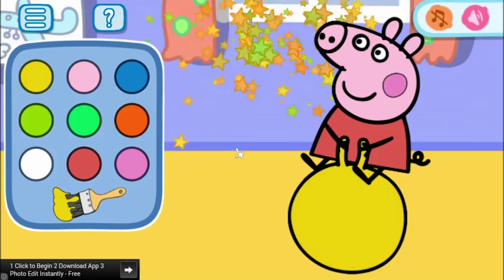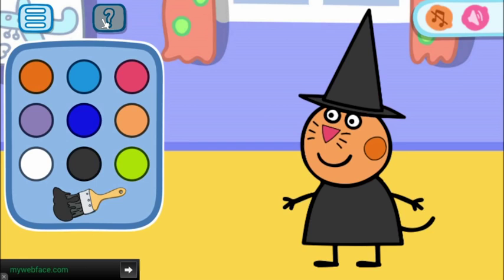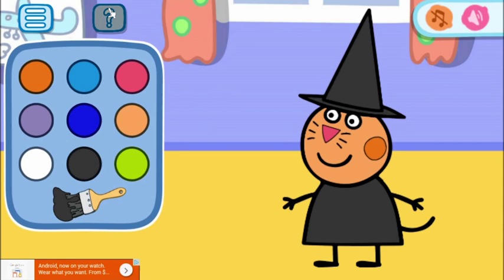Let's have a look at that again. She's got a black hat and a black outfit. Then an orange face — an orange face. And a pink nose. So why does that keep happening? So silly. And an orange cheek — I think it's a different type of orange. There we go. Nice.